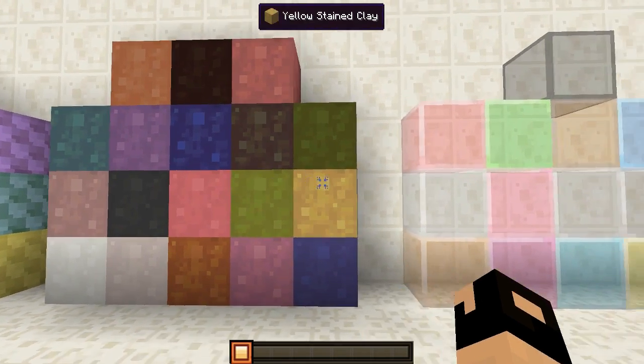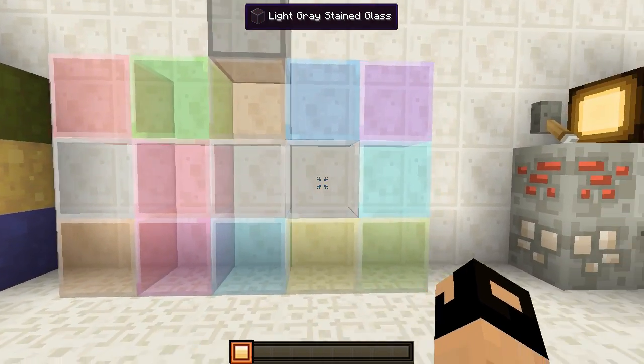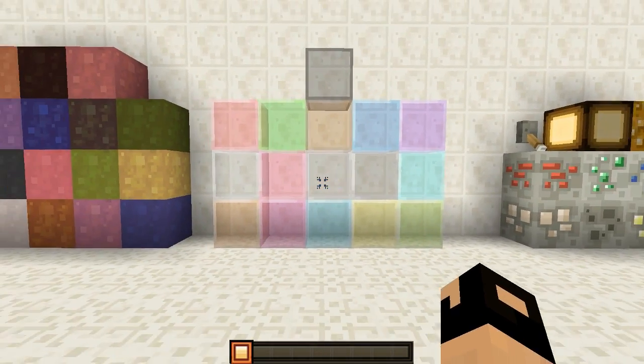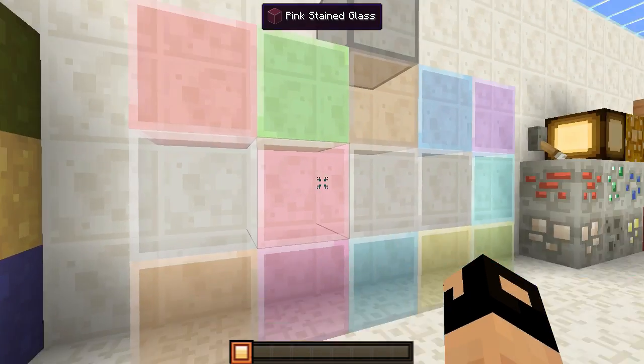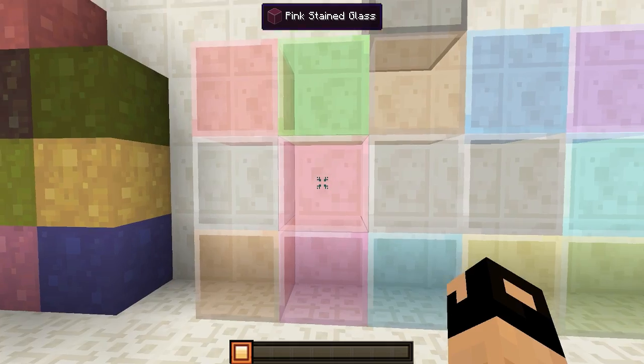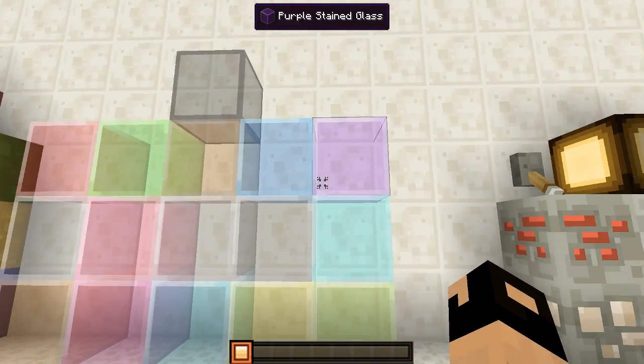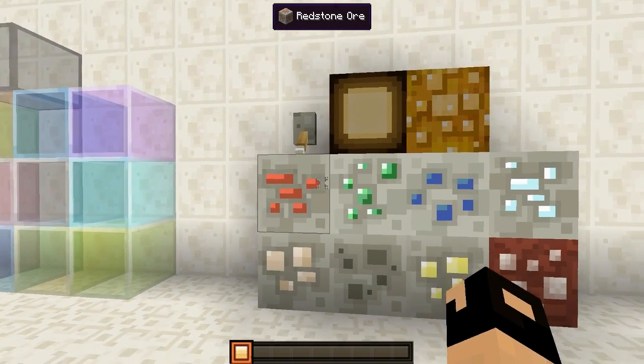Right over here we have all the different stained glass in all the different colors, which look pretty good. They look a bit similar — some of the colors like the purple and the magenta, the pink and the red are pretty similar. Those are all the different colors of glass.